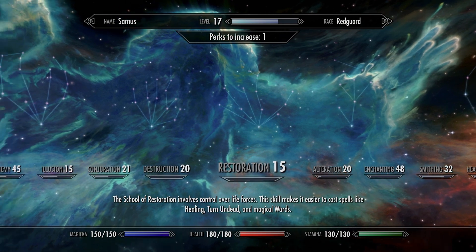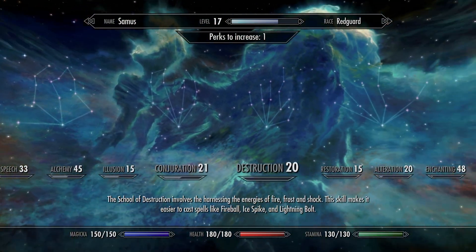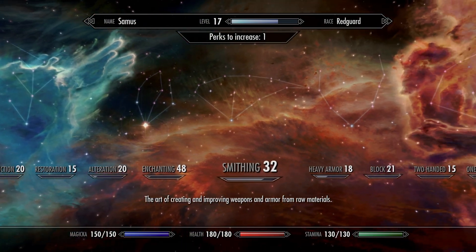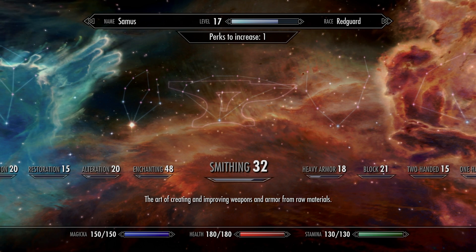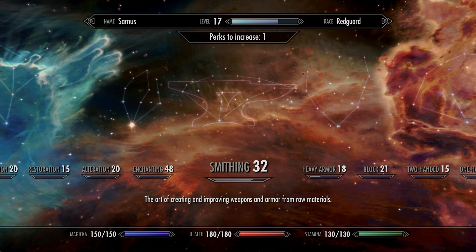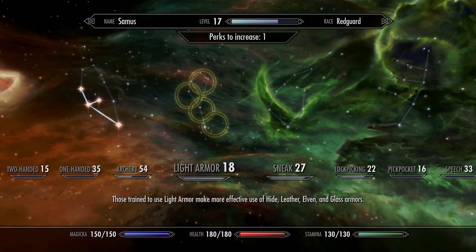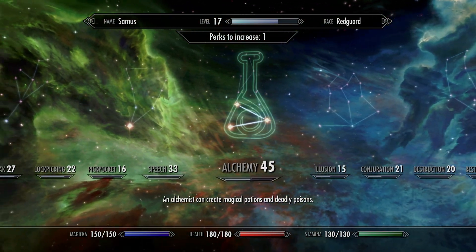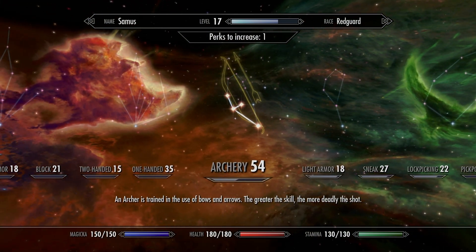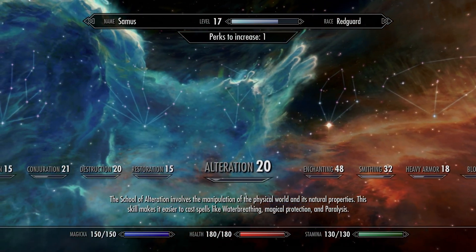So the schools of magic — I would kind of caution against dumping a bunch of perks into these, especially early game. That should come later, after you're done getting your character leveled up to a place where you feel good, confident, healthy, and happy. You feel capable in combat, you're crafting and enchanting strong stuff, you're crafting good strong potions with alchemy, and you're getting points dumped into your combat of choice. Only then would I even consider going into some magic.